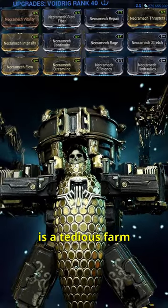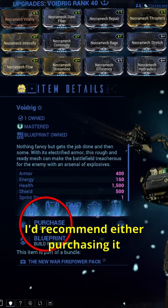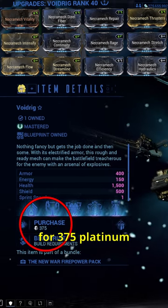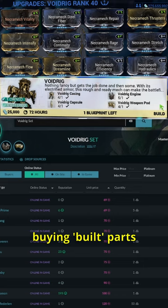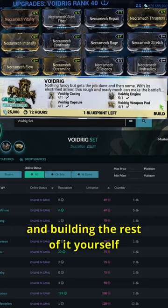The Void Rig is a tedious farm and required to access the new war quest. I'd recommend either purchasing it from the in-game market for 375 platinum, or buying built parts from players for roughly 70 to 100 platinum and building the rest of it yourself.